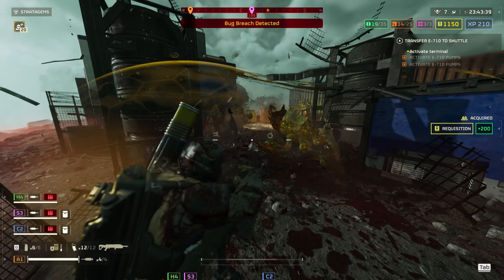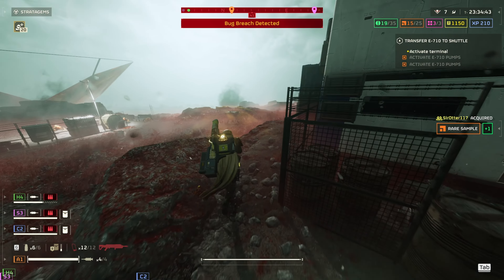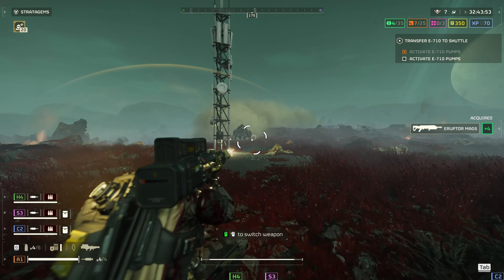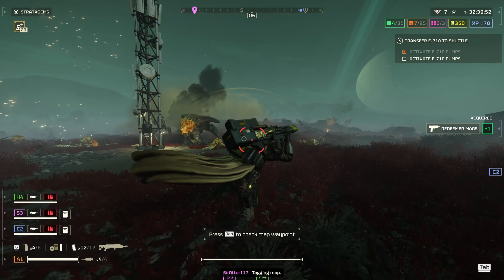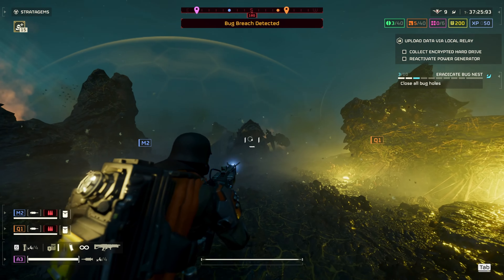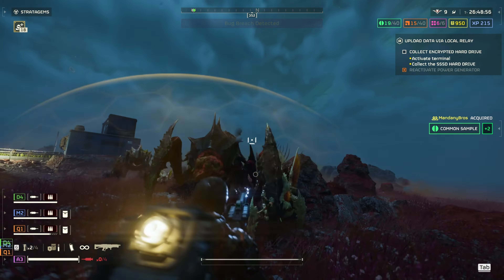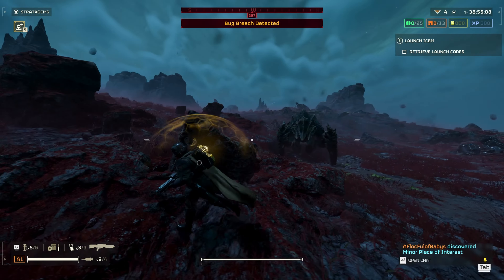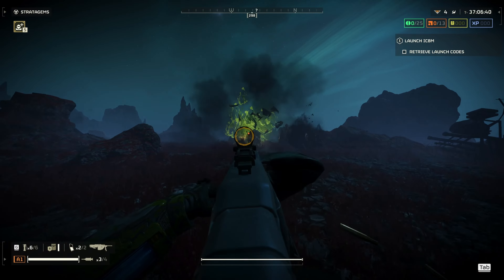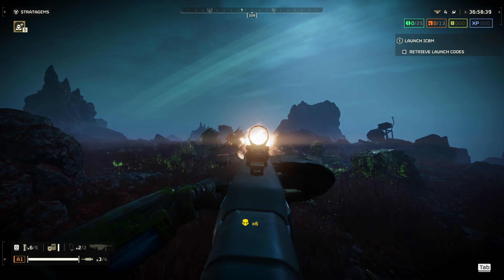For bugs, use basically the same loadout but swap the railgun for the Quasar or Arc Thrower. I love the Quasar against bugs because it's effective against Chargers, though not as consistent against Bile Titans. The Arc Thrower is a sneaky good weapon — great for cleaning up lots of enemies at once, can stun Chargers, and is okay against Bile Titans. Machine guns are decent for clearing small units but not great against elites. I'd go with the Quasar in most situations.